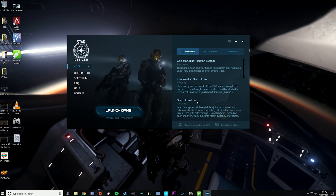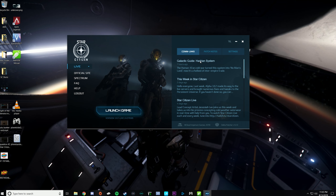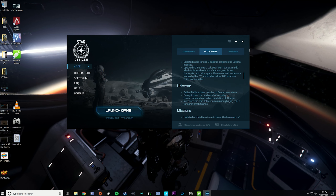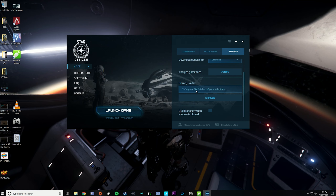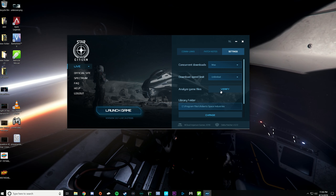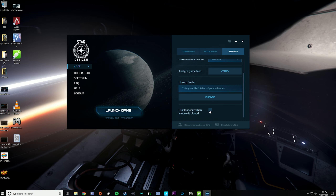If you go over here to the right, you can see general information — they'll tweet out when they have new videos, streams, or anything officially from the site. Then you have your most recent patch notes where you can look through all the fixes in this version. And then you'll see the launcher settings: this is where you can change where the game is downloaded, verify the game's files in case it didn't download correctly, limit the download speed and max downloads, and quit the launcher when the game is closed.